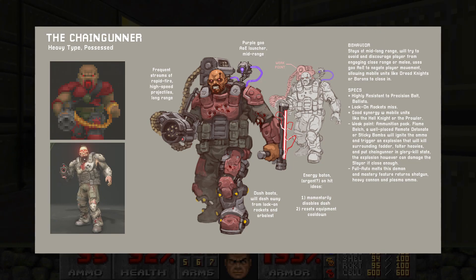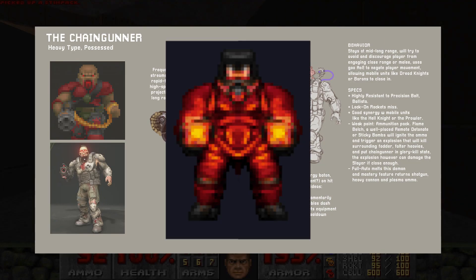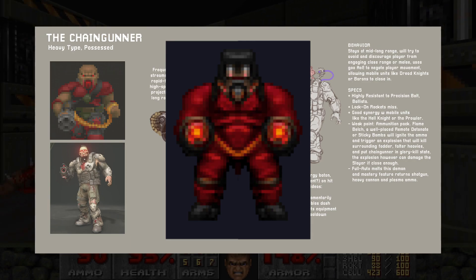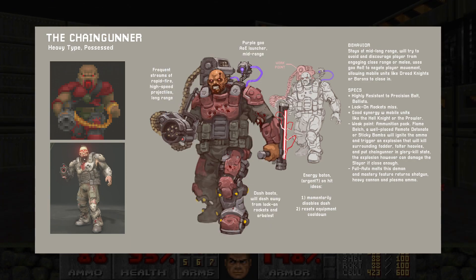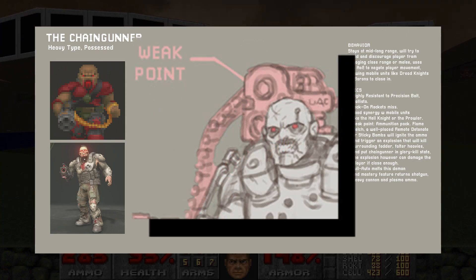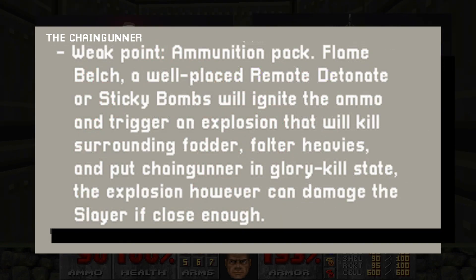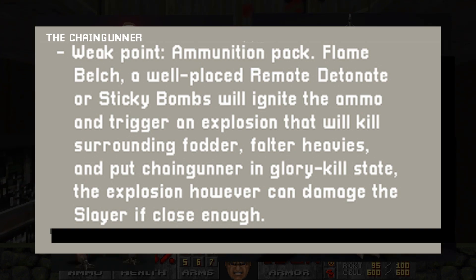Krom's idea differs from mine in that I thought about having two Chainguns, both as breakable weak points, then leaving him with only a hand grenade and a melee swipe. Krom has him with a single gun, but with the ammo pack as the weak point. Breaking it causes a fiery explosion that hurts enemies around him, and it can hurt you too if you're too close. He specifies that a sticky bomb or a well-placed remote detonation rocket would break the weak point, so breaking it with a precision bolt, a ballista, or a blood punch would just break it normally and not result in an explosion.